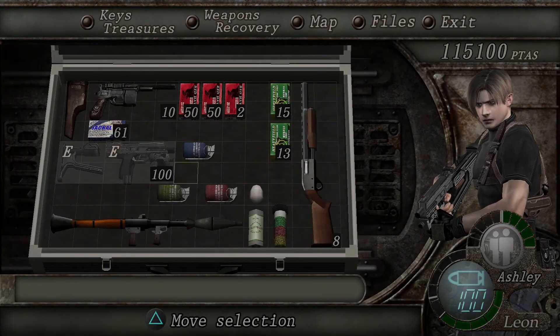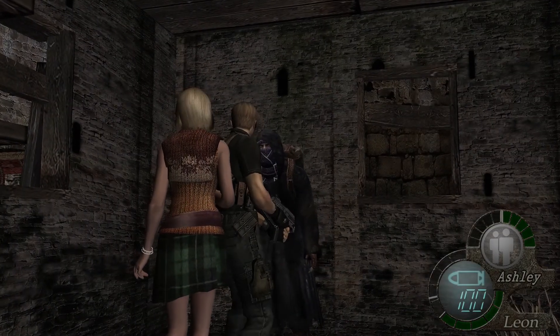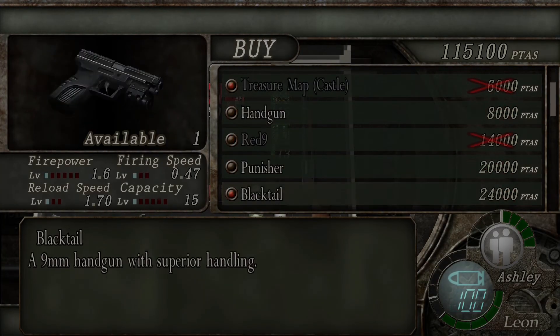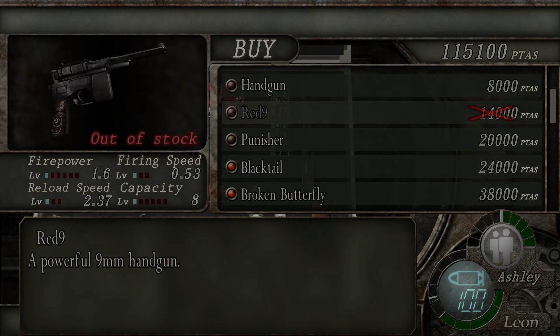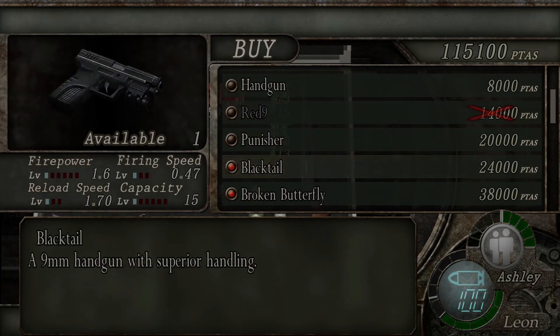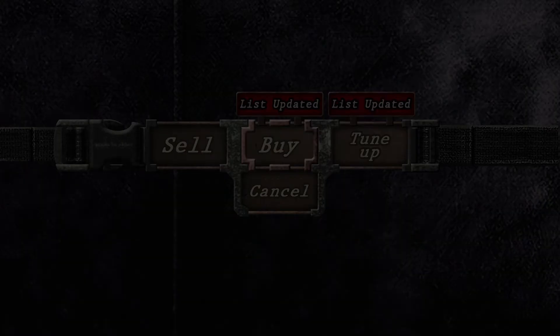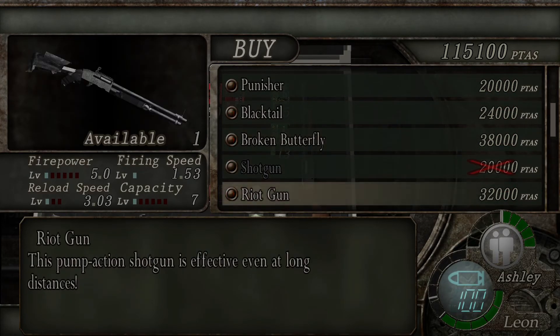Let's reorganize first. Is it time for me to get rid of this shotgun and get the other one? It might be. I don't actually know which one is better. Oh, you can get the Black Tail now. I think the Red Nine has higher firepower in the long run. They both start out at 1.6 — is the Black Tail just better? And you can get the Riot Gun now, which does have better base firepower.